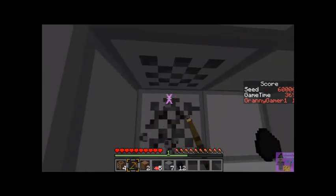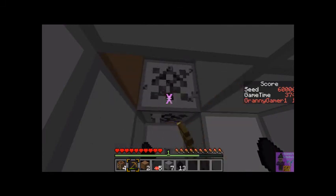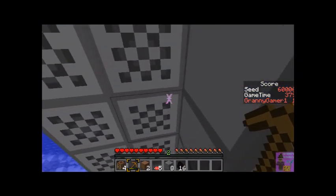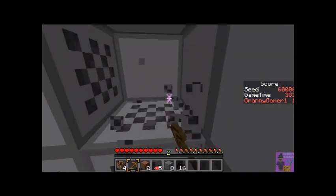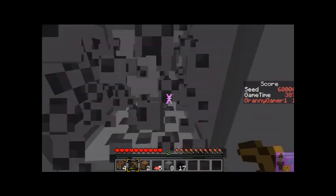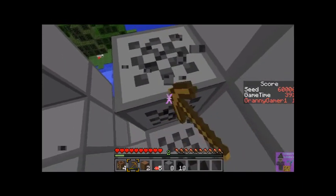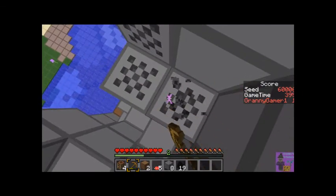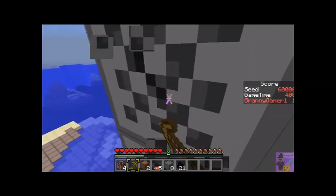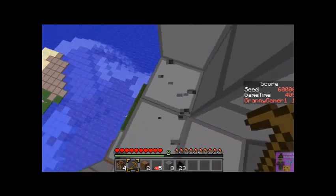I wanted to get as much coal as possible but unfortunately I used it all up for torches and didn't save any for the furnace, so I ended up scrambling to smelt. I should always remember never to use all the coal even if it looks like a lot. The reason I prioritize torches is also because of my memory — if I die I'll want to get back to my items, and torches make a good trail from spawn back to where I was.